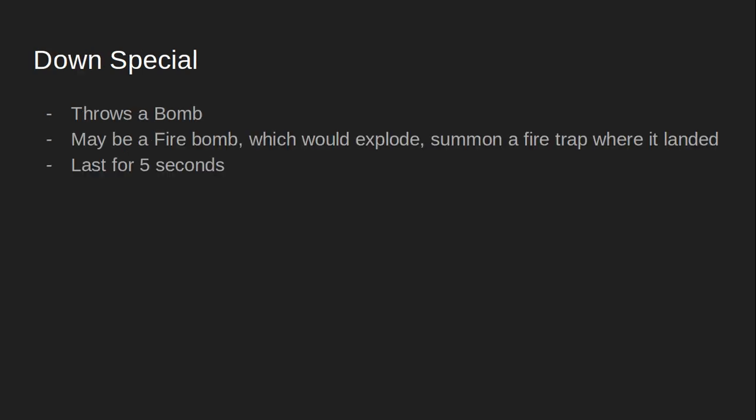The up special, we can have him teleport — as it sounds. This will deal no damage and will work a lot like Mewtwo's up special. For his down special, we can have him throw a bomb. The bomb may be a fire bomb, which will explode and summon a fire trap where it lands, lasting about five seconds. If it's a normal bomb, then it will just explode when it touches something.